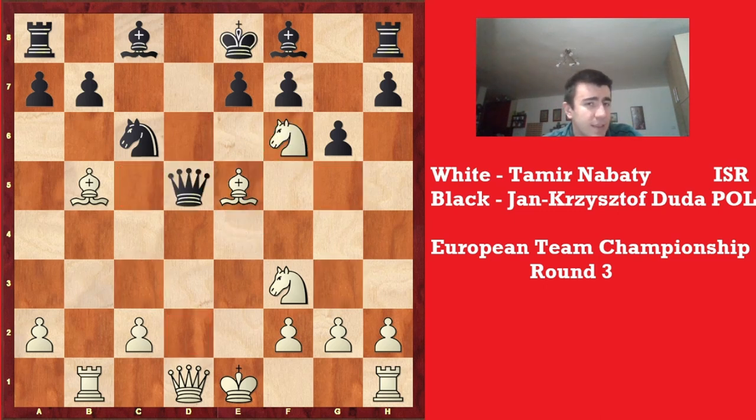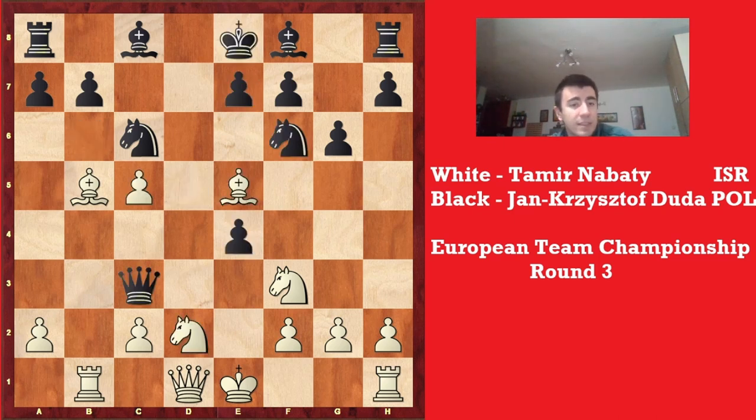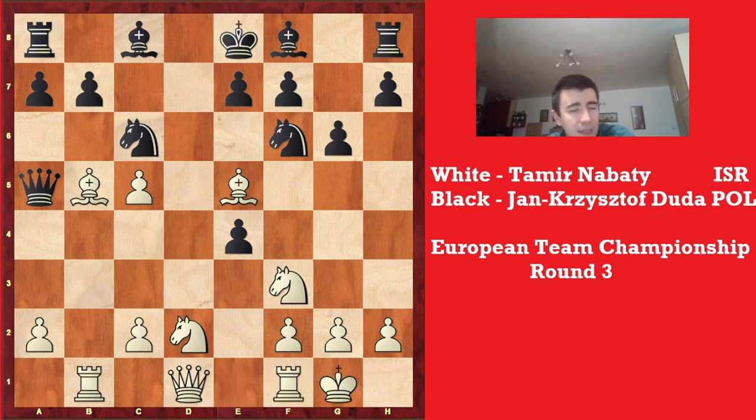Black cannot capture on c5 because of knight e4 — f6 is hanging and it's quite unpleasant. If queen d5, then knight f6 loses the queen for black. If queen b6, then the simplest is bishop f6, and after takes, knight f6, king e7, knight d5 — losing the queen again. So taking on c5 is really bad. He goes to a5 instead, and now the knight on f3 is attacked, but white doesn't care about it — he castles first.